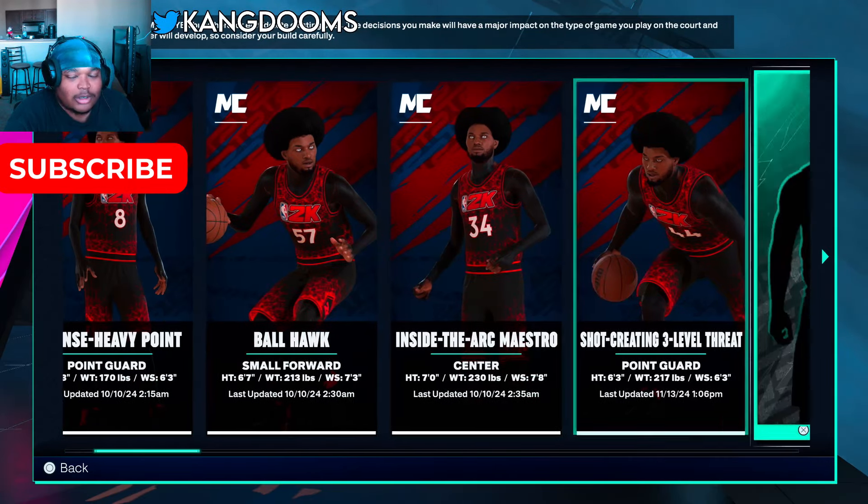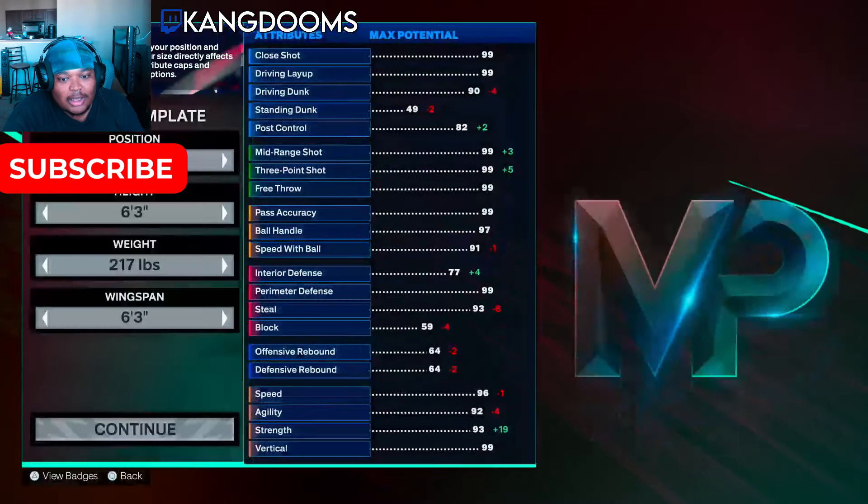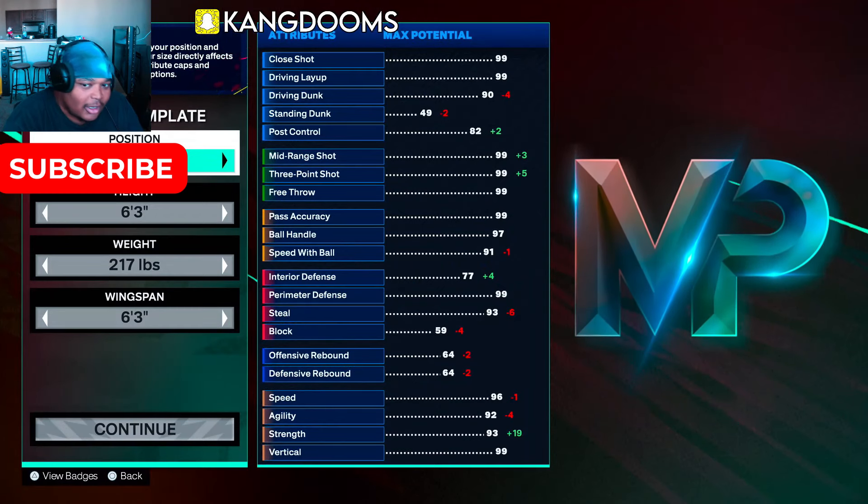What's good YouTube, it's King Dooms. As you can see in the title and thumbnail, we got a 93 strength shot-created three-level threat build.